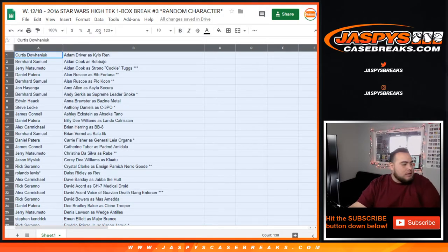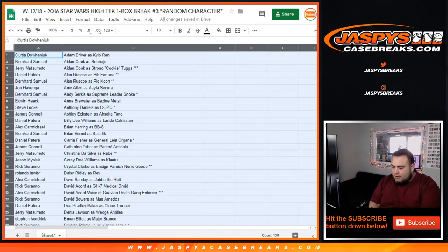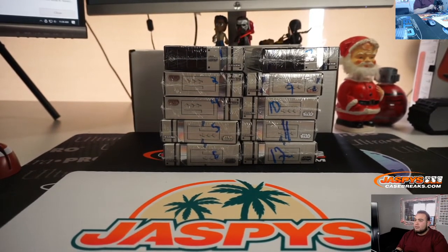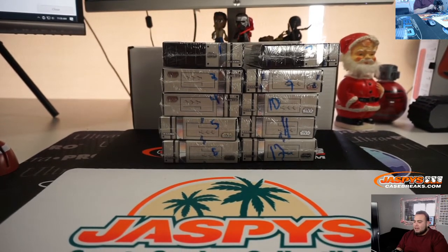Alright guys, now we have a couple of boxes that we can choose from. We have all those boxes right there: from box 1, 3, 4, 5, 6, 7, 9, 10, 11, and 12. So a couple of numbers are missing.